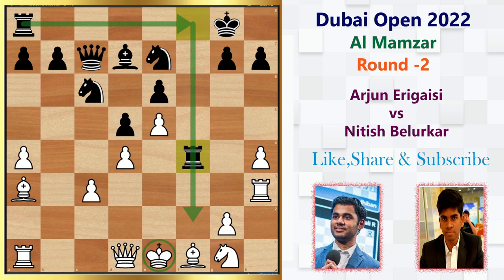If you look at this position carefully — even from the computer's perspective, it would say it's simply an equal position, 0.0. But from a practical point of view, I would say Black has better chances because he has the open f-file and the White king is in the center. The only thing is Black needs to bring these three pieces into the game. If he can bring them into the center of the board, White would be in trouble. But Arjun knows his stuff, so let's see the game.